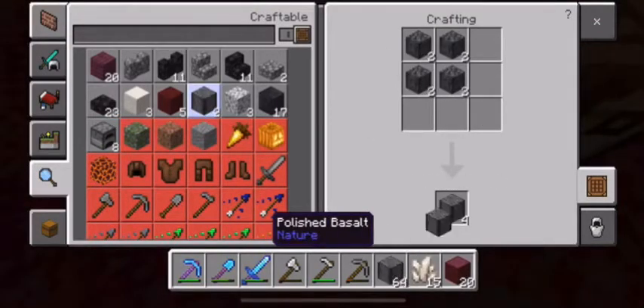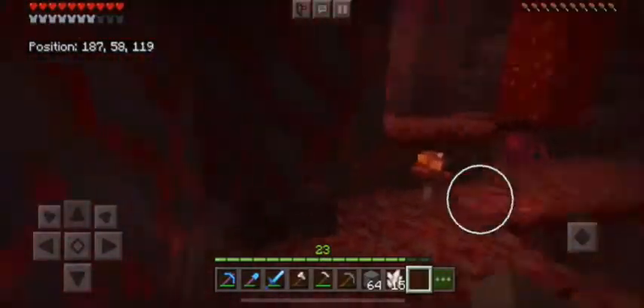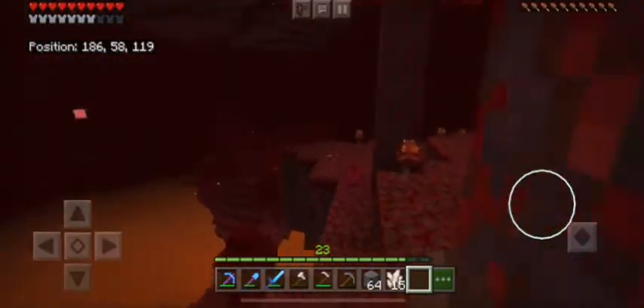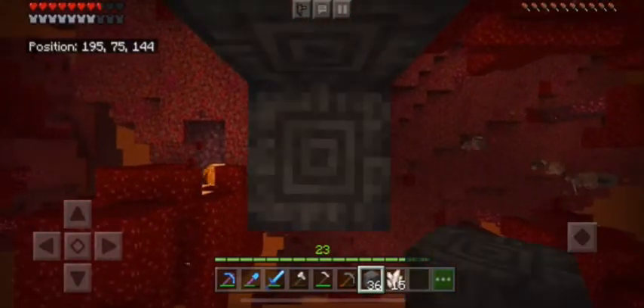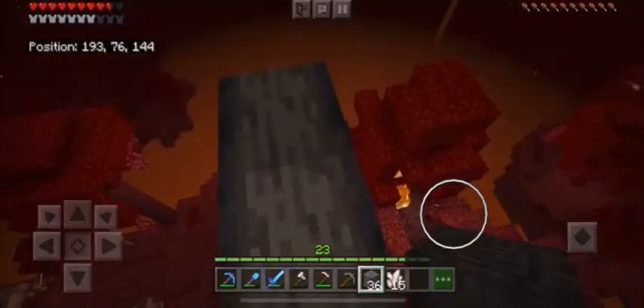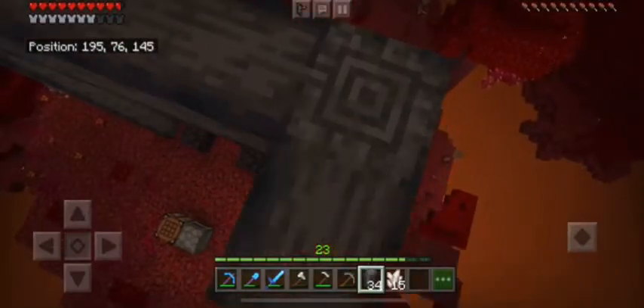There's also polished basalt, which is pretty cool. And blackstone bricks, which I'm going to be showing off in just a second. So now I'm building my base finally. That's a hoglin right there. Hoglins are hostile — you should avoid them as much as possible, or kill them, or just contain them in a barn or farm in the nether, which you can now create with these new cool blocks.